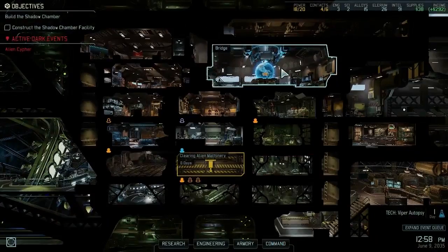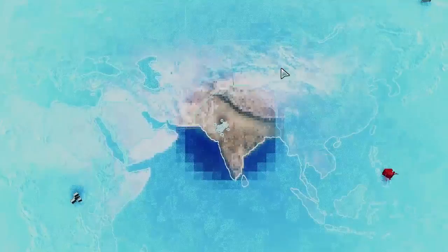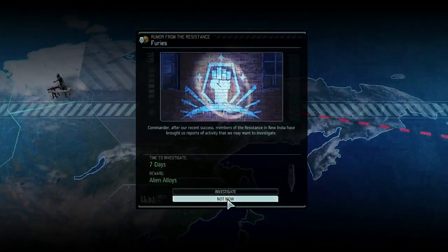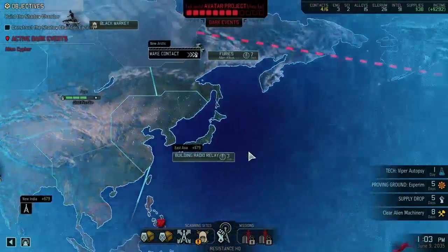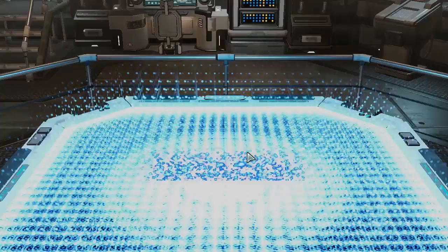Let's just see if we get a status report. Members have brought us reports of activity that we want to investigate - reward: alien alloys. Alien alloys are cool, but we're building a radio relay, and that is more cool.